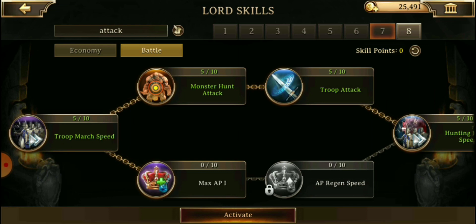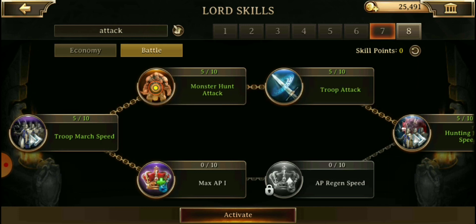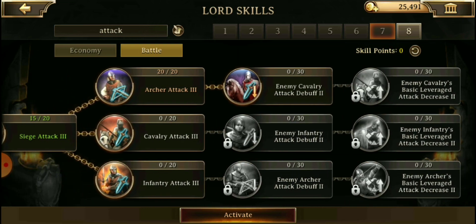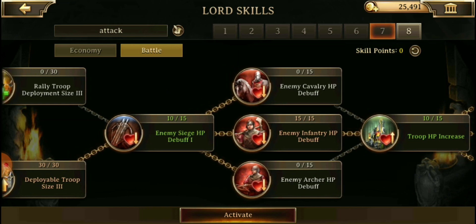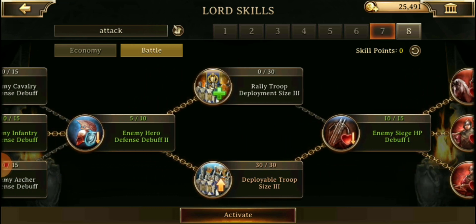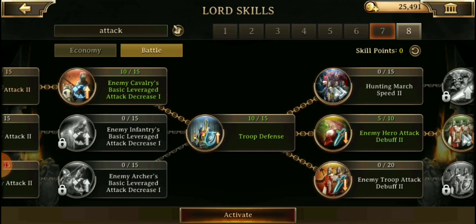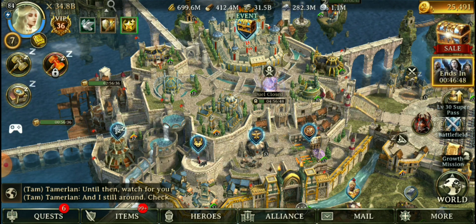For a regular attack preset — if I had more presets I would have infantry-specific, archer-specific, and cav-specific, but because people I attack are mostly infantry-based like myself, I set it up for archer. I came all the way to the back and hit that archer attack three at 180%, then started filling in the troop deployment sizes and infantry HP debuffs, because I am lazy and do not like to flip back and forth between lord skills for attack and max deployment size. So that is it for my lord skills — again, work all the way to the back first, then backwards with whatever points you have and what's most useful for you.